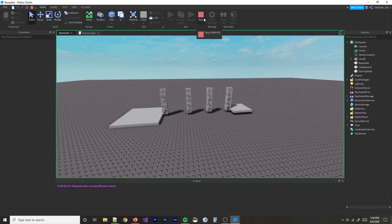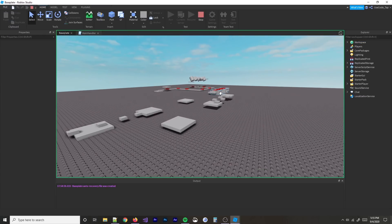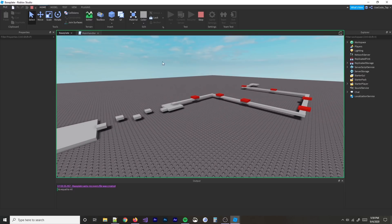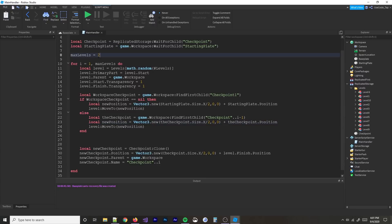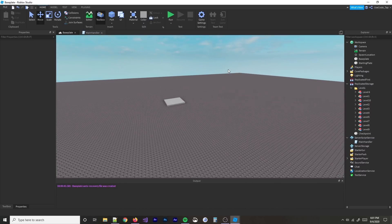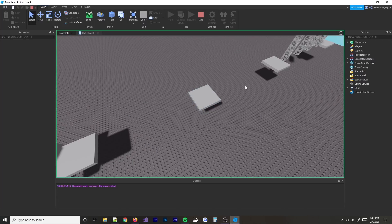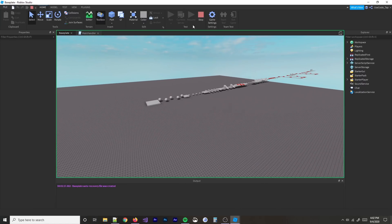Now it's time to see if it generates the whole thing. I'm going to change max levels to 15 and see if it works. Oh, we have a little bit of issues here — I'm not sure what happened but we'll figure it out. We've successfully generated two levels. I just realized I forgot to actually clone the level — I was taking it right out of storage, which is probably why the folder was empty. Fixed that. Let's try again: 15 levels, moment of truth — and oh my, I think it works!